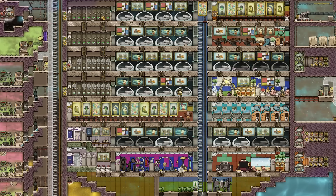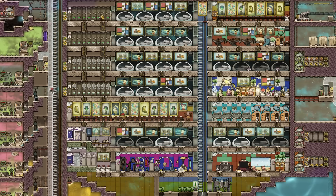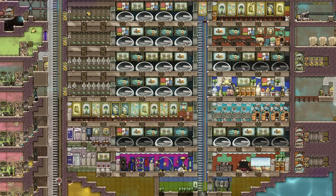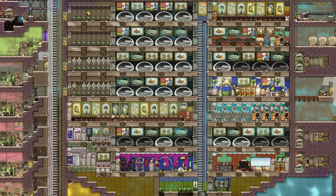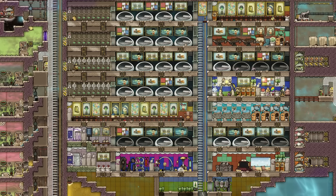Hi everyone and welcome to this tutorial byte for Oxygen Not Included which is all about the topic of sustainability. This covers many of the individual topics that I've already looked at in separate tutorial bytes, but I'm going to quickly run through how these tie in to making a sustainable base. Sustainability is probably the second big goal for new players after simply surviving at all. I'm going to cover what you need to achieve this and then take an overall look at material sustainability.